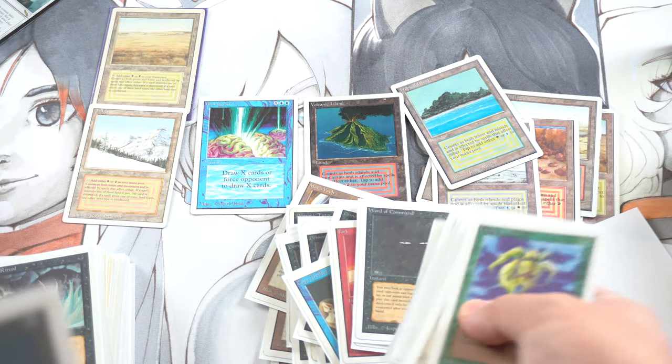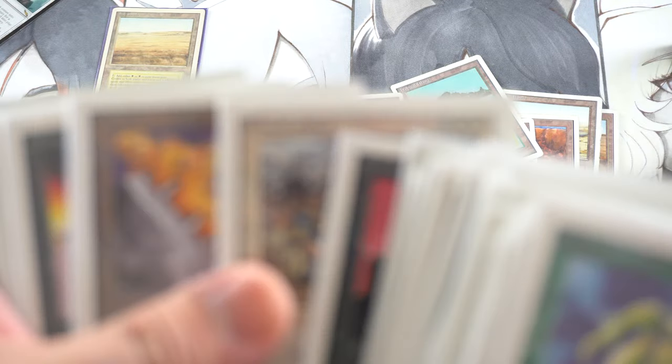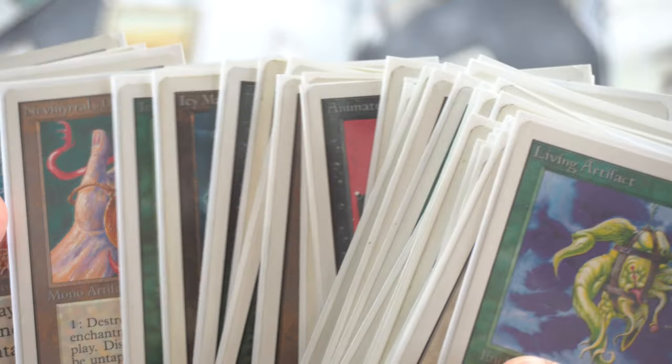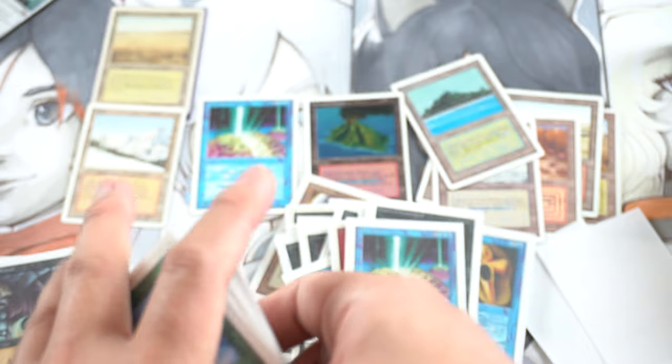Word of Command again. Icy. Braingeyser. Is Wrath of God worth that much money? I don't know. Another Serra Angel. Another Icy. I mean, it's good stuff. So I got everything.